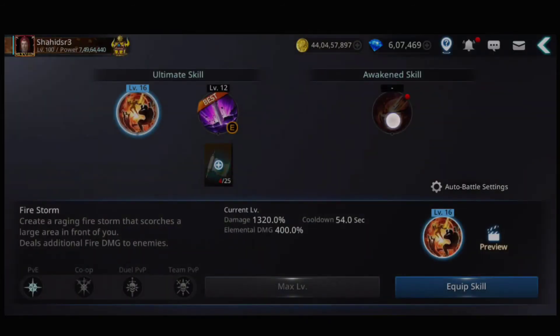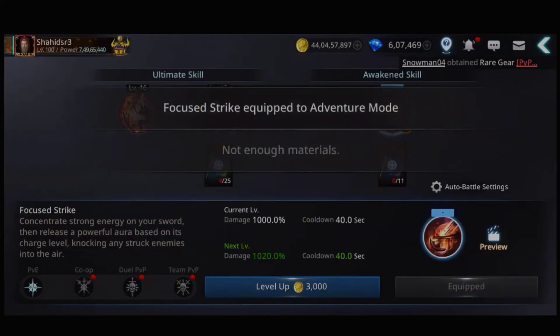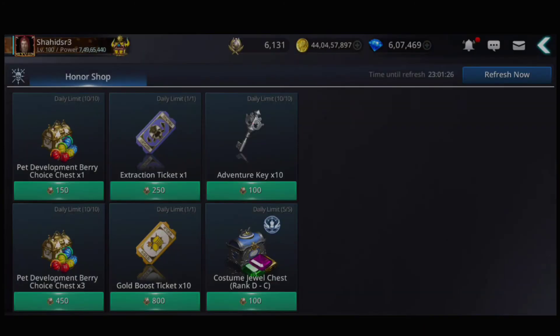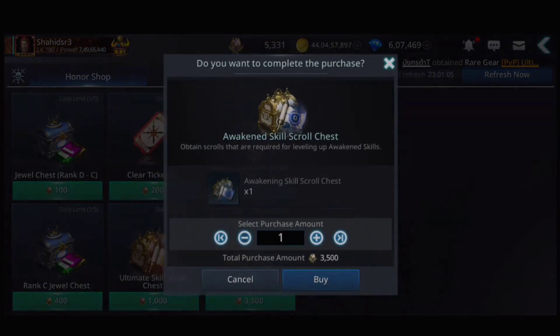Next I see the new awakening ultimate skill — unlock the cube for this one. This is another skill called Focus Strike. The awakening skill scroll chest is for the new awakening ultimate skill guide and it can only be purchased with honor — 3,500 honor cost for one.